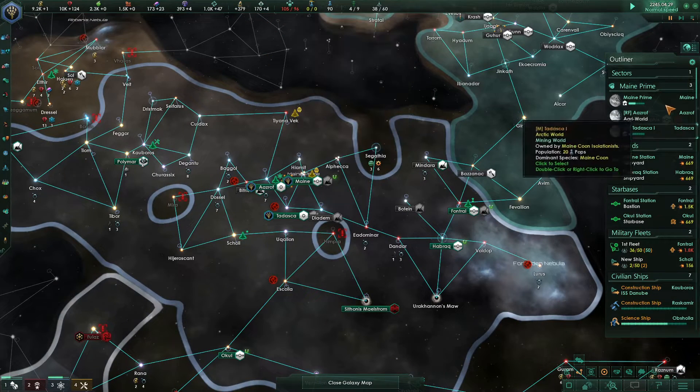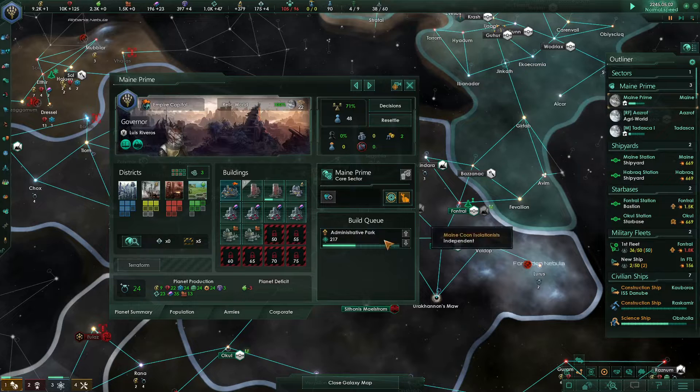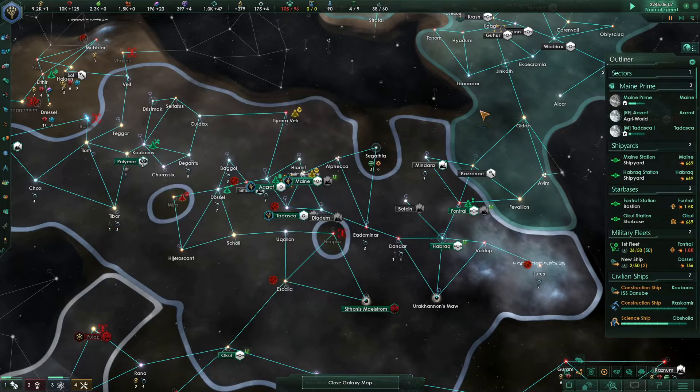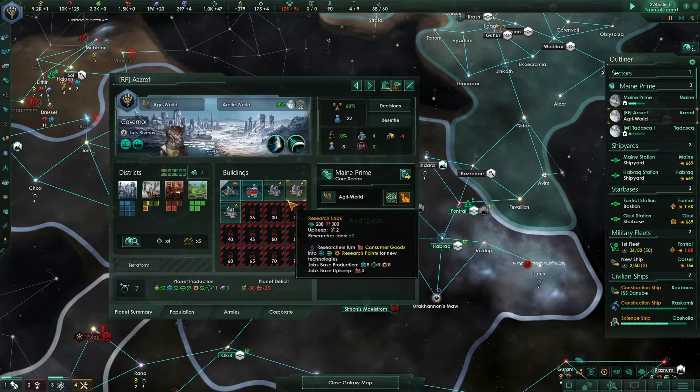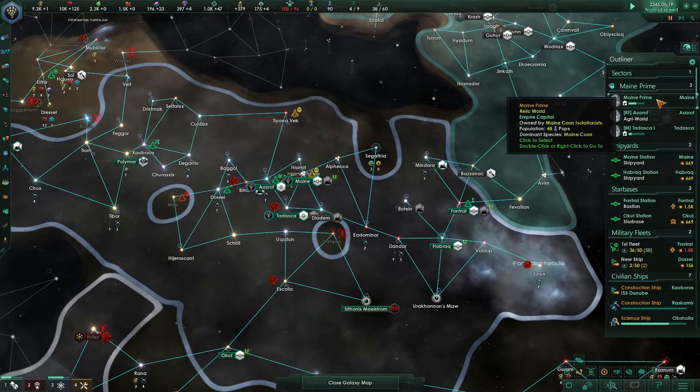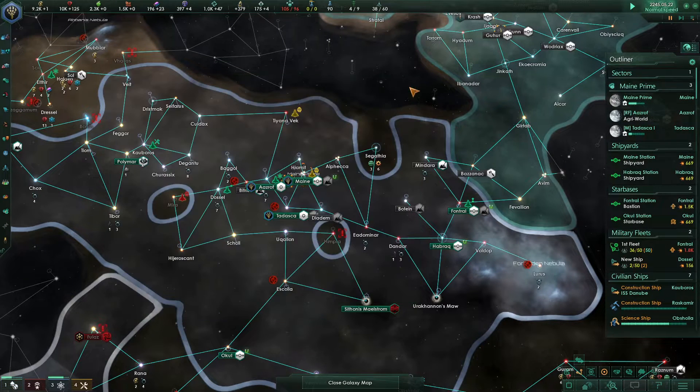We're a little over our Empire Sprawl. We're building an administrative park, raising one of these buildings up, so that should take care of that shortly. We've got a Research World here, and another world that's building civilian industries. Our home world is still kind of a mishmash, as needed.